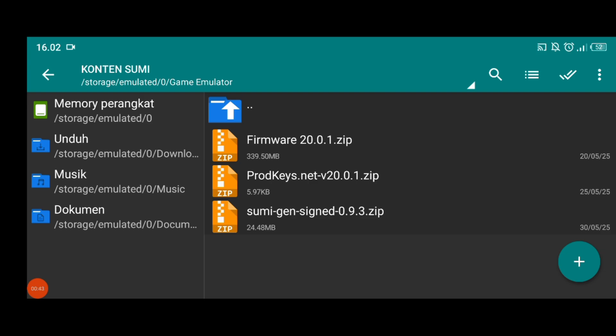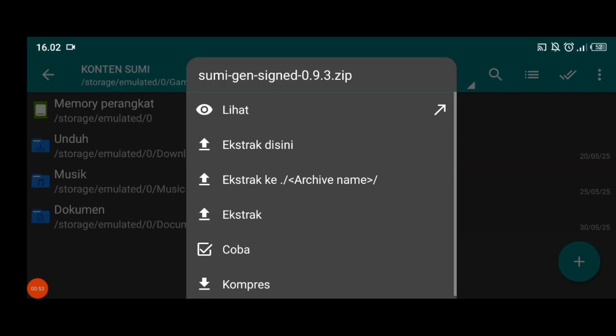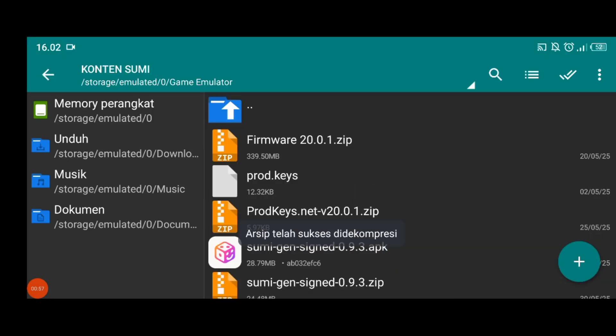Kita ke video tutorial pemasangannya teman-teman. Kita ekstrak dulu buat prod key sama emulatornya ya. Kita ekstrak kedua file ini. Yang Premiere nggak usah, untuk Premiere biarkan berformat zip ya.